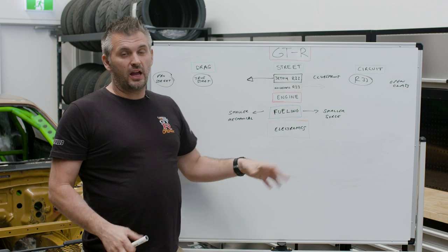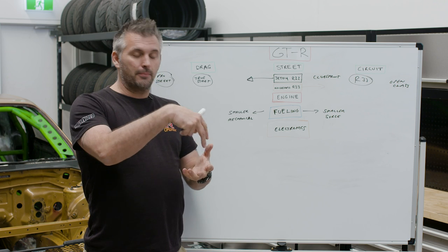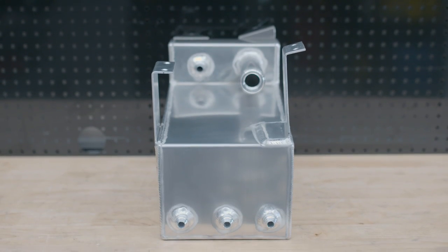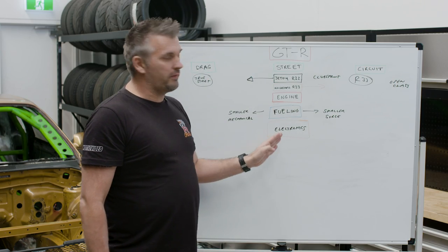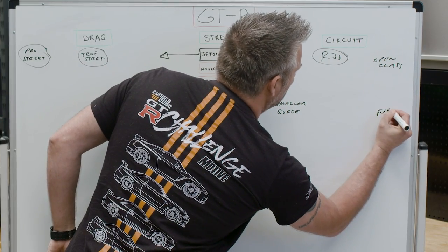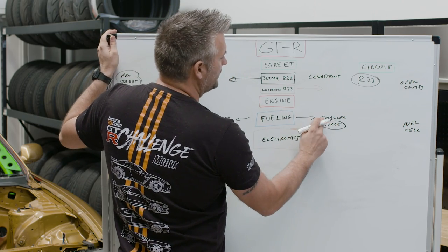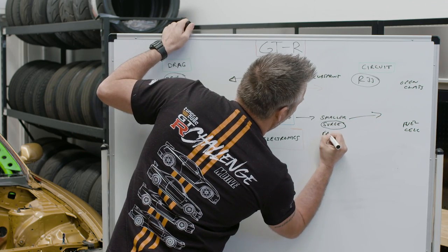The next thing is fueling. In your street car you probably want to keep your factory fuel tank so you have 70 litres. Some people go for twin in-tank pumps with no surge tank — that's fine in a street or drag car. But once you go circuit, you have to get a surge tank. Nothing you put in the factory tank is going to stop surge. You can keep the factory tank while you're still driving on the street. Our GTR will keep a factory fuel tank and I'm going to put a surge tank under the back of the car.